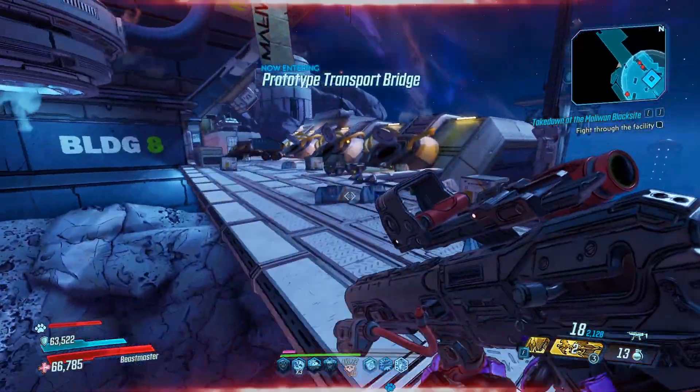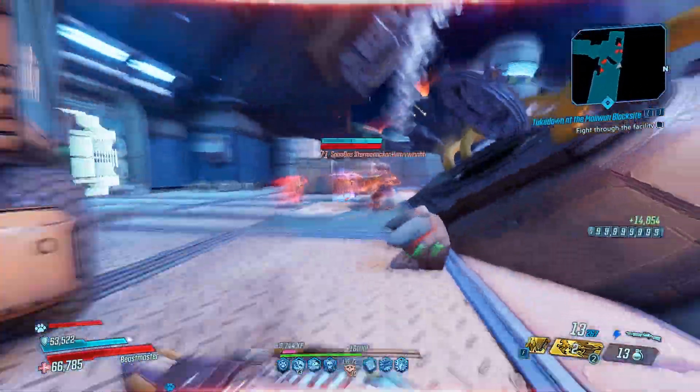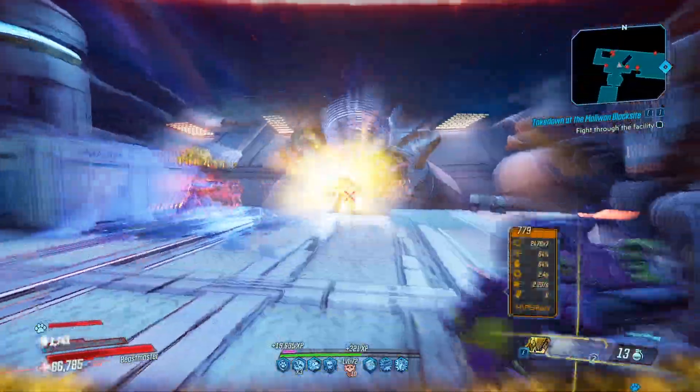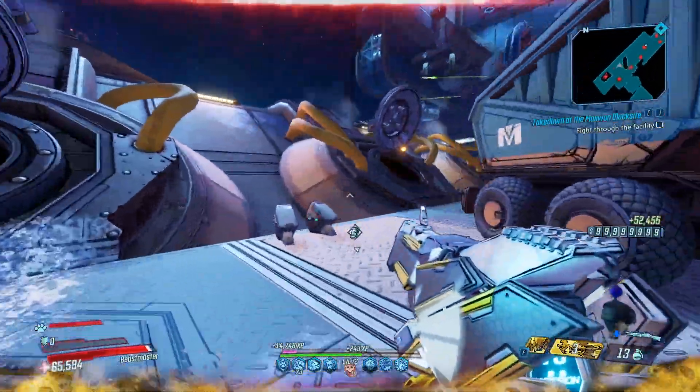Let's go over the character changes. Sentinel's Static Field augment will now return shield energy when doing shock damage to shields. Digiclone will now spawn with the correct amount of grenades. Zane's Assassin One head will now appear correctly. FL4K can now put on an action skill if you respec — it would be greyed out so you couldn't equip anything, but now it should be fixed.